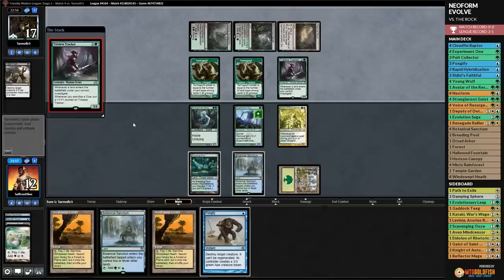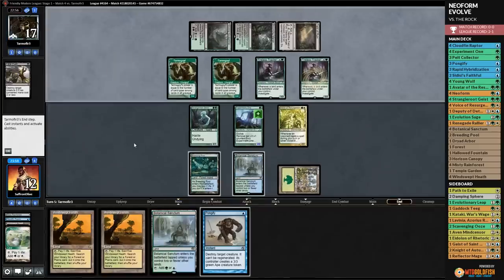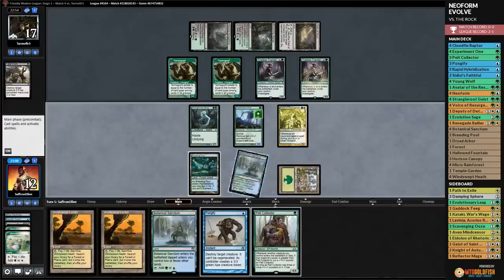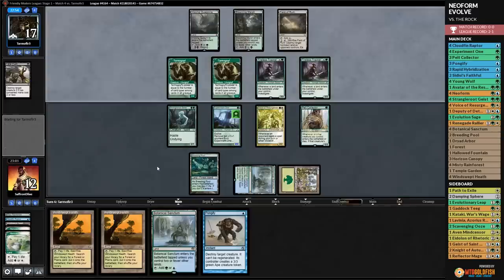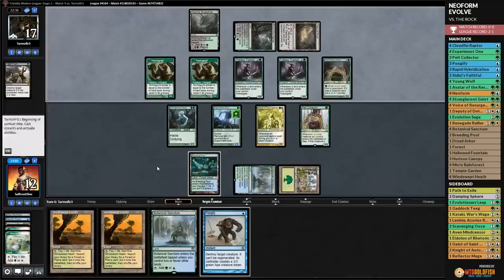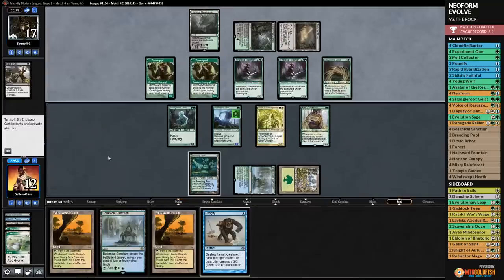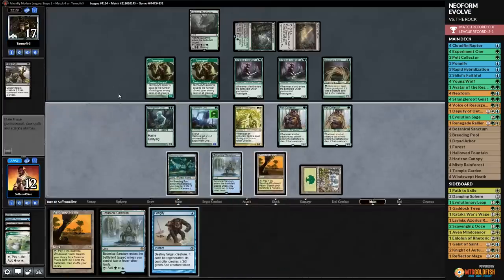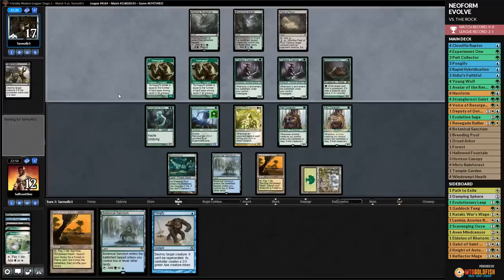Opponent plays Tireless Tracker number two but no land. We play Horizon Canopy, sac it, and play Pelt Collector. We need a Neoform most of all. Opponent plays Scavenging Ooze. We play another Pelt Collector and Windswept Heath - big board of dorks but they can't do much. Opponent finds no land, gets some clues. We draw Strangleroot Geist and play it to grow the Pelt Collectors.